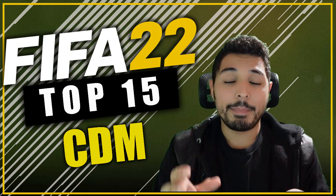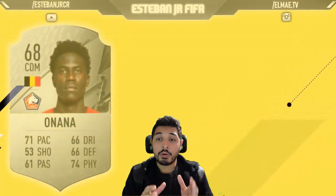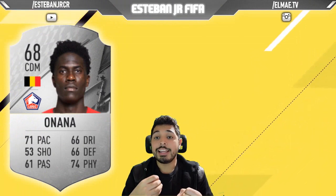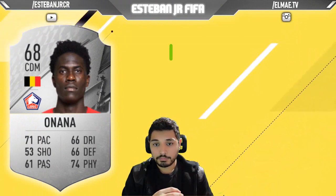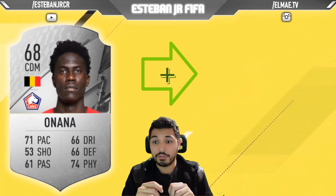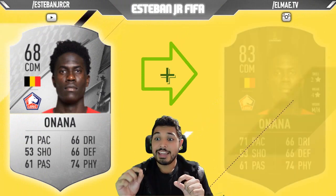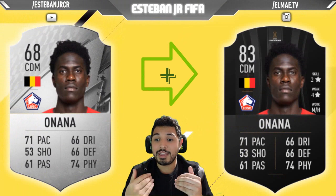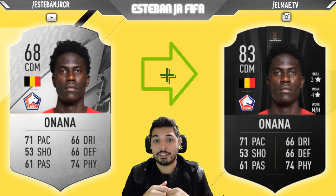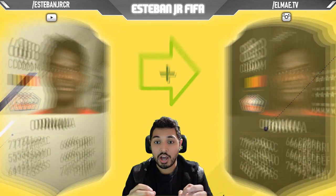Today we're going to look at the best wonderkid CDMs. Our first player is Onana. He's Belgian and he's playing in Ligue 1. As you can see, he has 4 stars weak foot, which is something great. His Work Rates are really good — Medium and High. And he has everything: Pace, Passing, Physicality, Dribbling, and Defending. To be honest, he's a really cheap and good option.